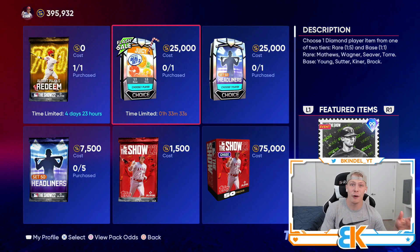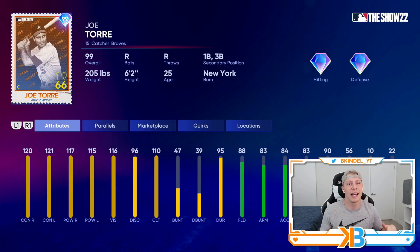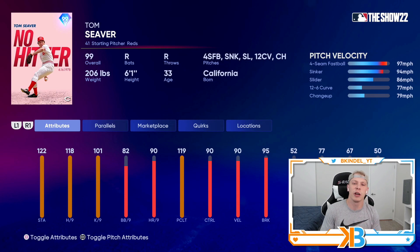Then we move on to the rare round, and this is where decisions are going to get tough because these are all good. We got a Retro Finest Joe Torre — he's one of those players that most years people may not even consider for a lineup, but now with the Retro Finest card series he's got 120 and 121 contact, 117 and 115 power, with 88 fielding at the catcher position. You cannot find this combo of hitting and fielding on just about any other card. We also got a Tom Seaver in a Reds uni from when he threw a no-hitter, so he's going to have really good hits per nine at 118.